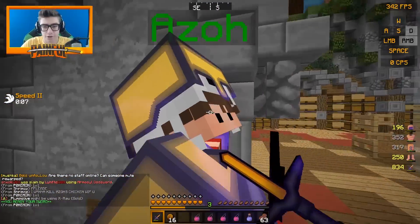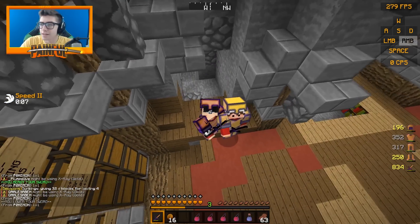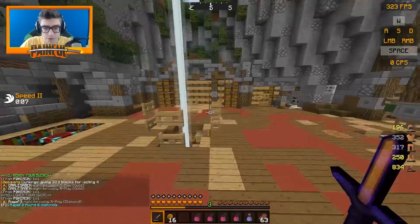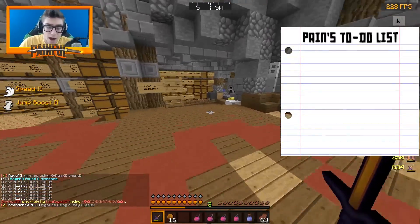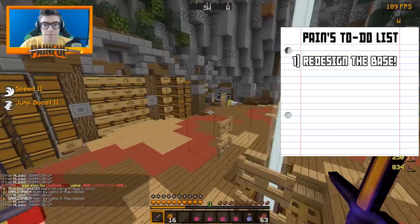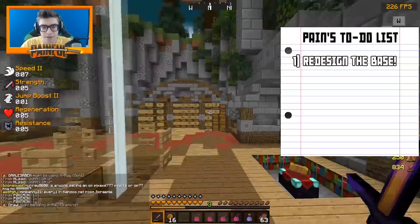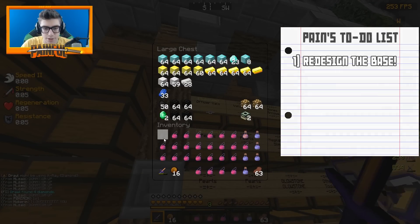Welcome back to another Let's Play. We got our chicken thrower right here. Ezo, how you doing, dude? Doing great. So first things on the list, if you guys haven't seen the recent videos, we're doing kind of like a to-do list. I don't really have too much on this to-do list other than redesign the base. What I want to do is kind of make it look like we're a little bit rich. Because we are rich, but we need to make it look a little bit better.